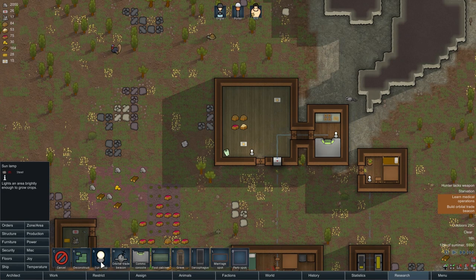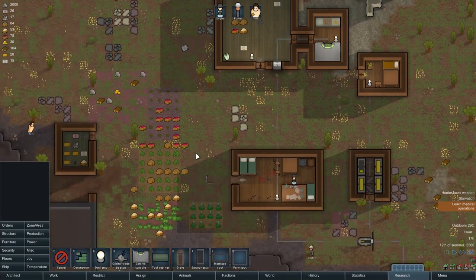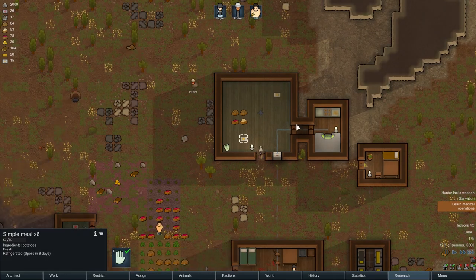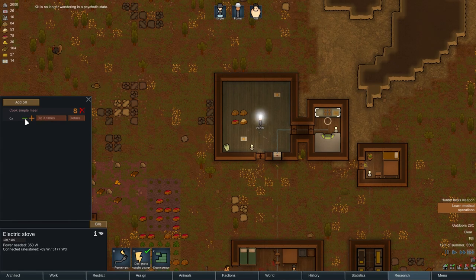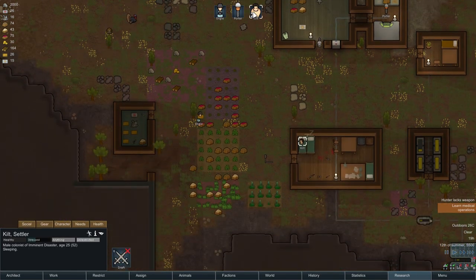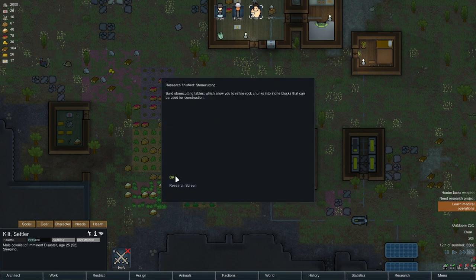I guess we could put it in there for now, even though that's kind of our refrigerator and it should have a bunch of food in it. That's okay - we'll say that's fine for now. Let's put some bills in; we'll do another 10 bills. Kilt is no longer walking around in a psychotic state. Good. You're going to get some sleep, and with any luck you'll wake up, eat a meal, and maybe put some clothes on.